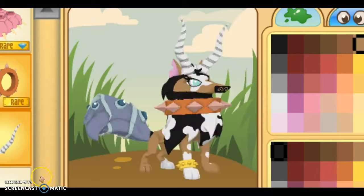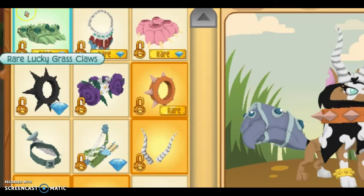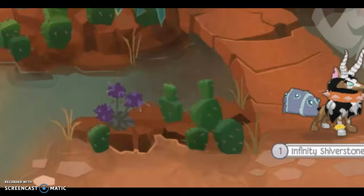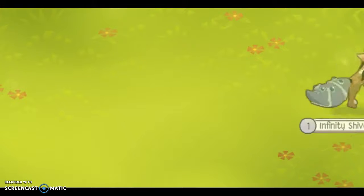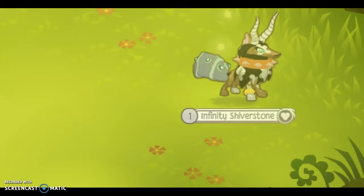I am going to be giving away rare lucky grass claws, rare feather necklace, rare giant paws, spring bowed arrows. I'm sorry if not all of these are good. I am going to be making the winner a masterpiece. This is ending April 24th.